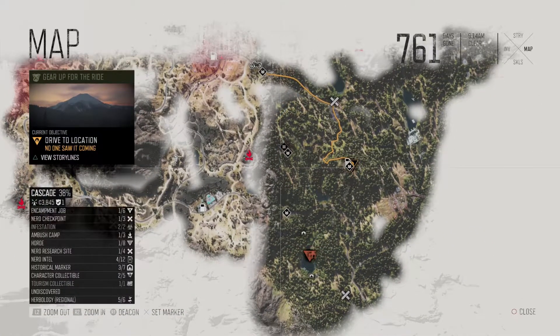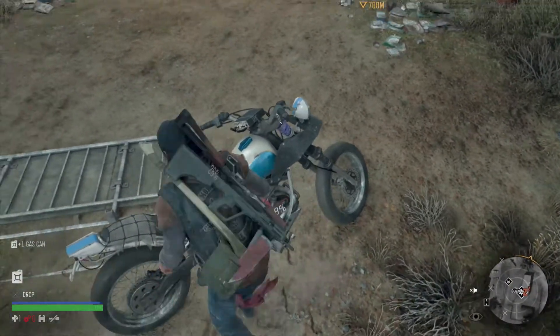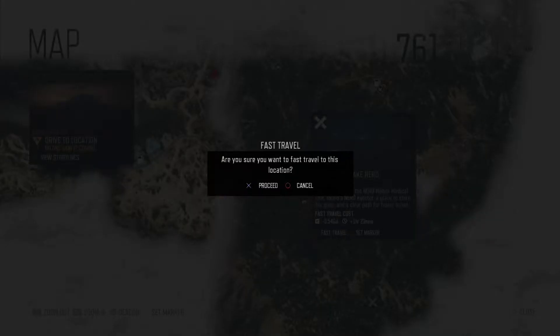If you turn on the generator of the NERO checkpoint and actually took away all the alarms, you can fast travel to other NERO checkpoints and also ambush camps. But there has to be enough fuel in your motorcycle, otherwise you're not able to travel that far. You will see that if you actually refill the tank, you're able to go to where you wanted to go.